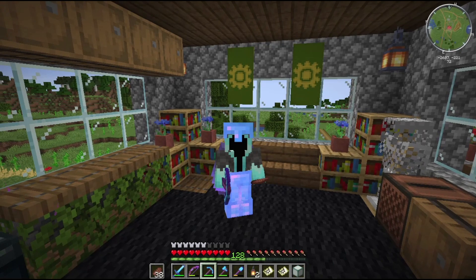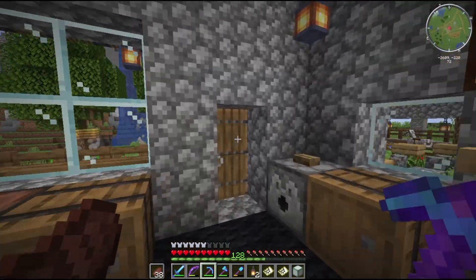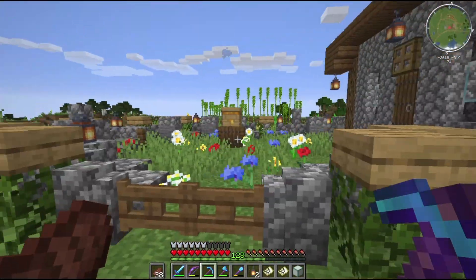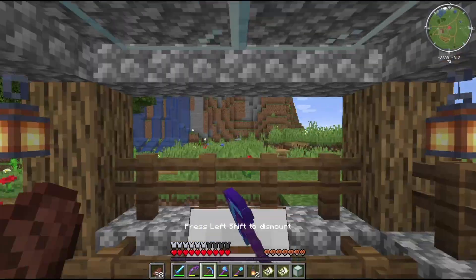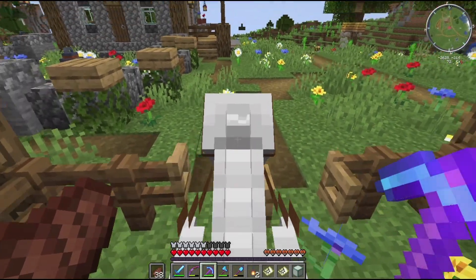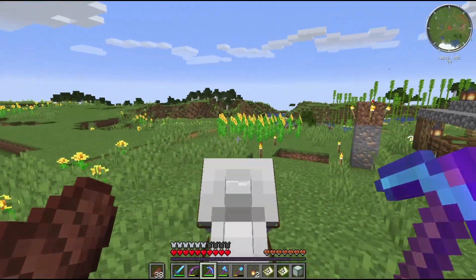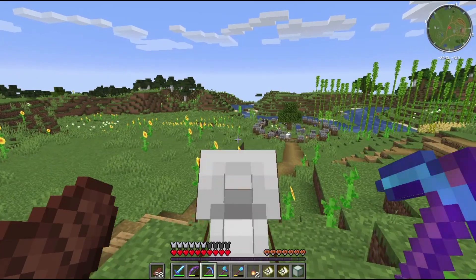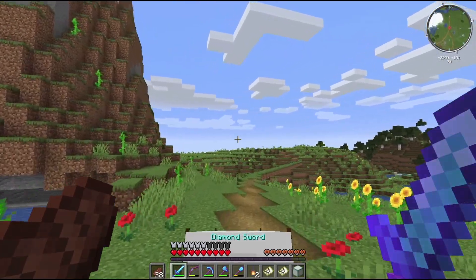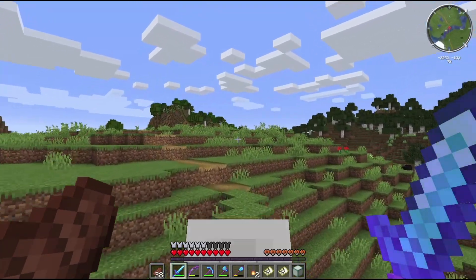Let me go into first person and go get my horse and we'll ride over there. I've been doing a little bit of work here — I did a farm out back, a cow pen and a sheep pen, and did a little bit more decorating. This is starting to shape up. I'm trying to figure out if I should put a storage area around here somewhere because my storage is getting pretty clogged up. I still need to finish this bridge too.